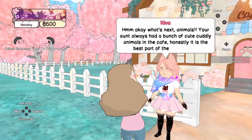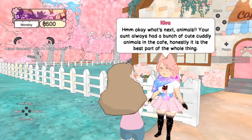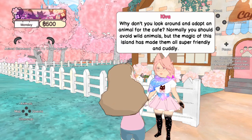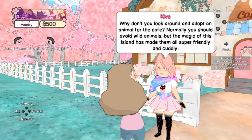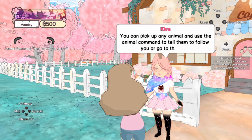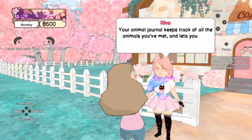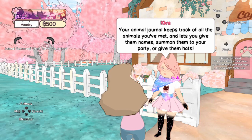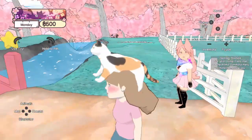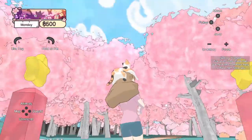Animals. Your aunt always had a bunch of cute, cuddly animals in the cafe — honestly it's the best part. Why don't you look around and adopt an animal for the cafe? Normally you should avoid wild animals, but the magic of this island has made them all super friendly and cuddly. Your animal journal keeps track of all the animals you've met and lets you give them names, summon them to your party, or give them hats. Give them hats?!